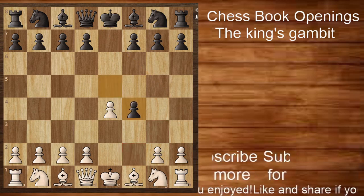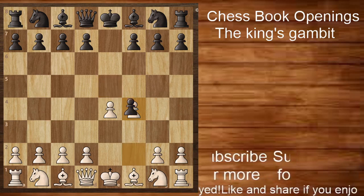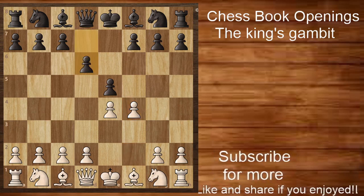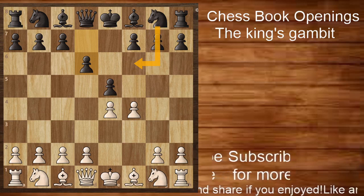Black can either accept the gambit by playing e takes f4, or decline the gambit by playing something like d6, knight to f6, or something else.